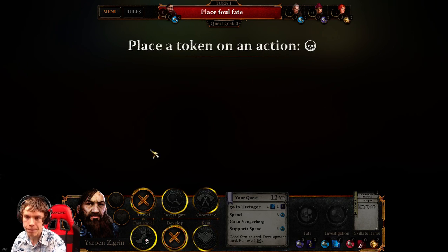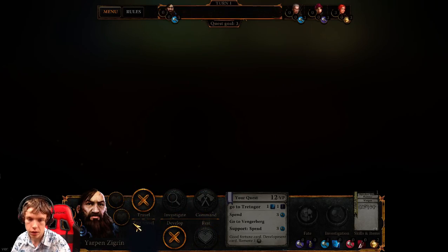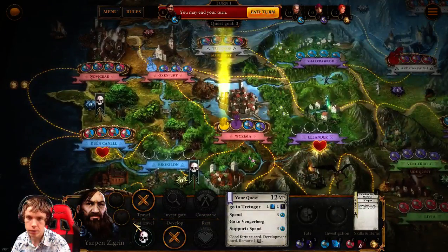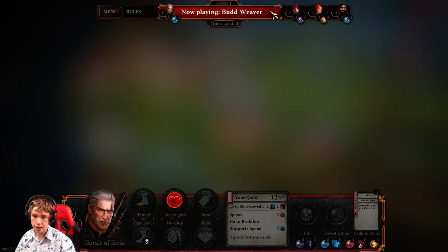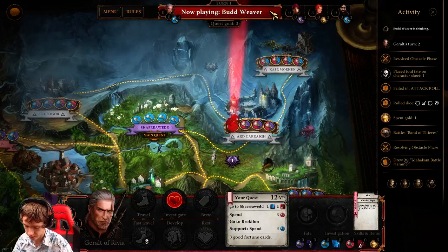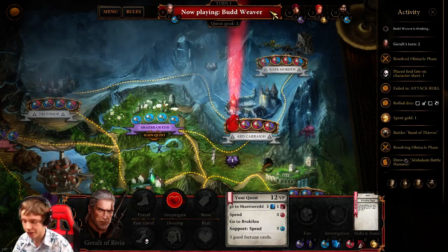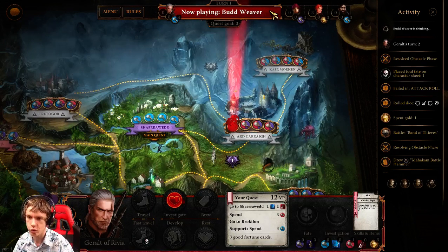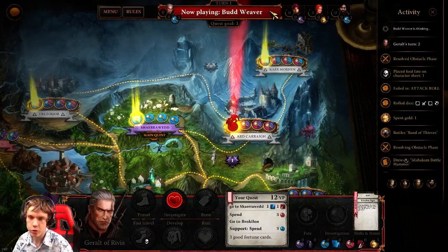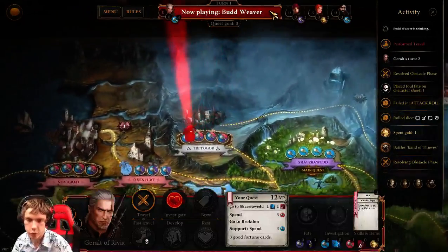Budweaver on his Witcher will have a lot of attacks on his special dice. Triss will have some magic stuff and Dandelion has nothing because he sucks. So I fail the attack and I have to place a foul fate token on my action. As long as you succeed in the attack, whatever the monster is is gone, right? Yep, he's gone if I succeed in the attack. Sometimes you do tend to kill monsters that other people won't have to face then, and do them a favor.